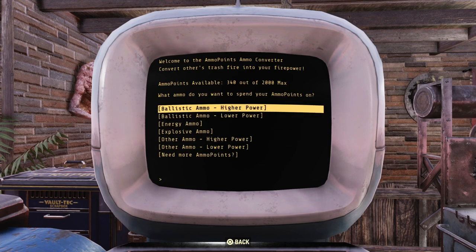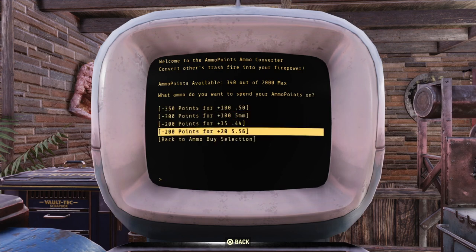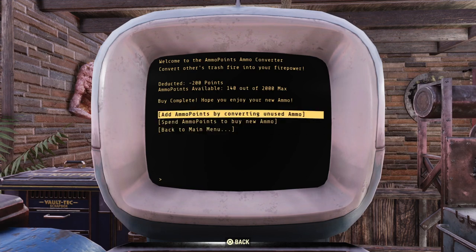Anyway, you get points by doing that. Now let's say I want to buy 5.56 — I think that would be under higher power ballistic. I can get 25 5.56 rounds for 200 points. I just got 25 5.56 — and I was pressing the button earlier. So now you know what you're getting out of this machine. That's pretty much it.